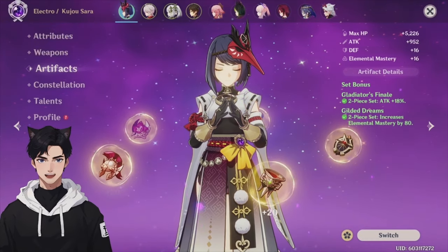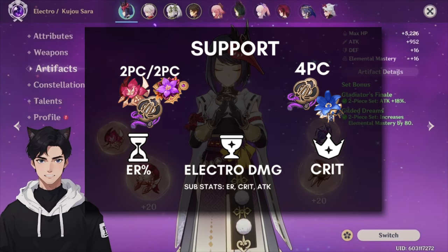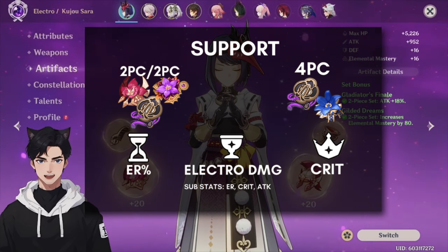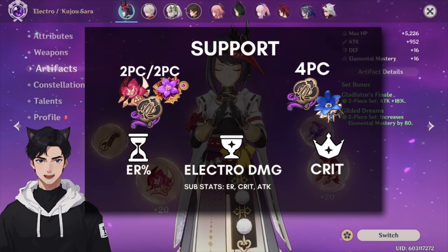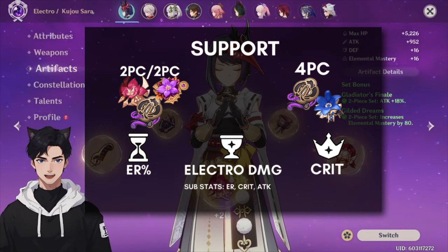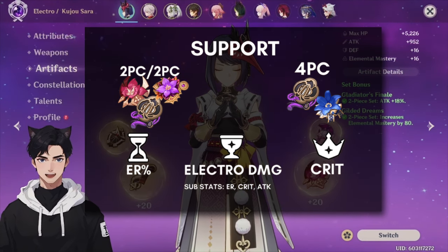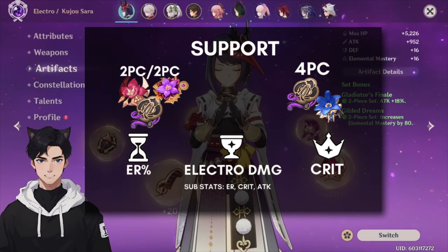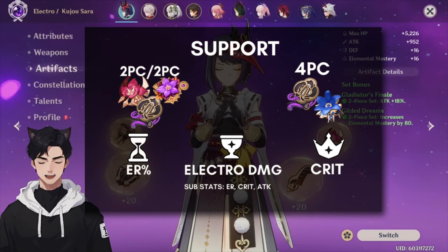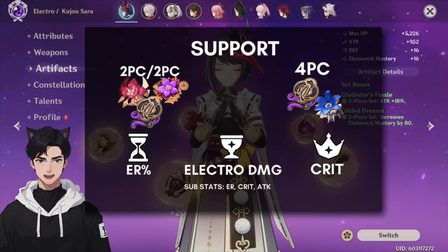For support Kujo Sara artifacts, run her with some ER — a two-piece ER and two-piece 18% attack percentage or Electro damage. You can also run a four-piece Noblesse Oblige to further buff your main DPS, as it boosts party attack after you use her elemental burst. For main stats, run energy recharge, Electro damage bonus, and crit rate or crit damage. For substats, highly recommend some ER or even EM.